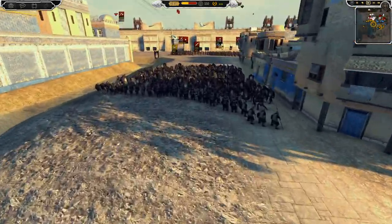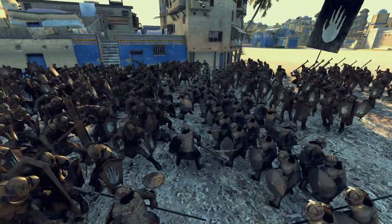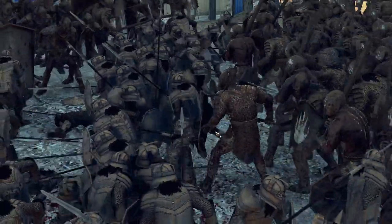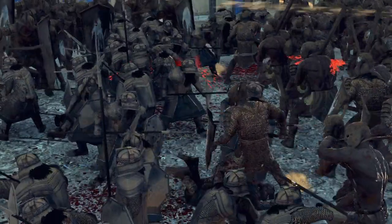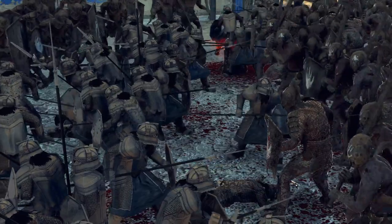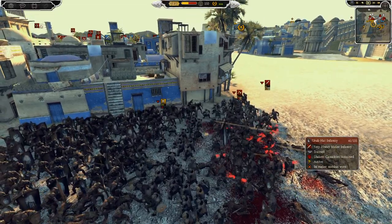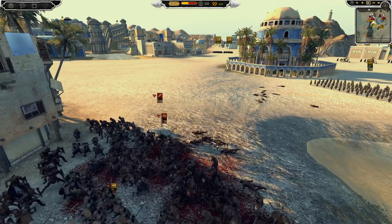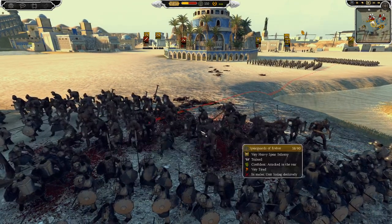They're fighting for Dain Ironfoot, King under the Mountain and King of the Iron Hills. Imagine being king of two different mountains! The berserkers at least stop these Erebor crossbows from firing into the back of the units. Erebor's going to put some Axe Warriors into the back to kill these guys off. I presume Mythic is playing as Erebor since Erebor's in yellow and Mythic sent it in.